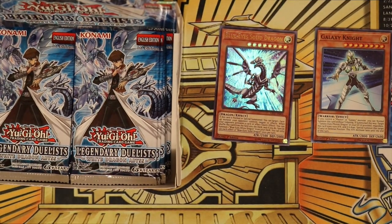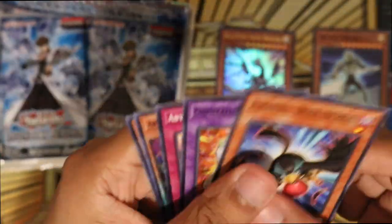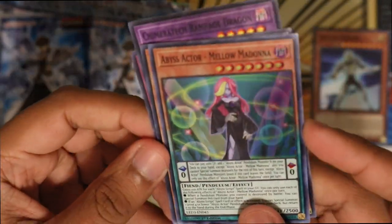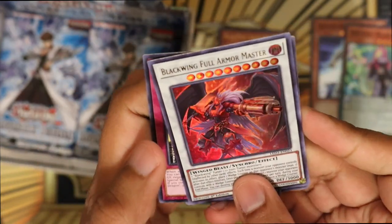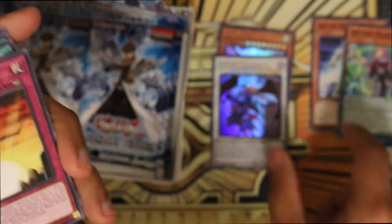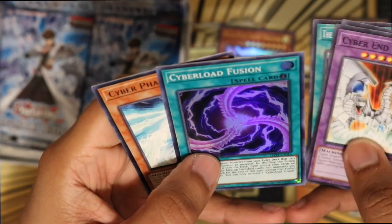Let's go ahead and just open this up. Manual focus just seems better. Getting an Abyss Actor super rare. There's some good support in here. I don't know why I keep opening it upside down, but another ultra is Black Wing Full Armor Master. And once again opened upside down - we have Cyber Load Fusion.